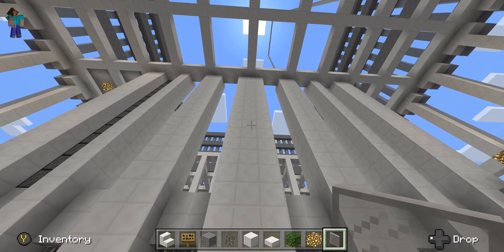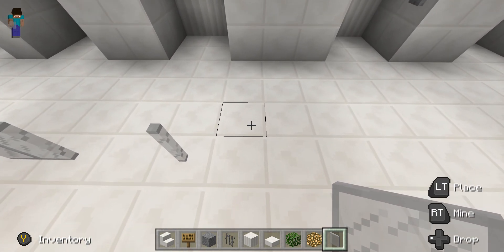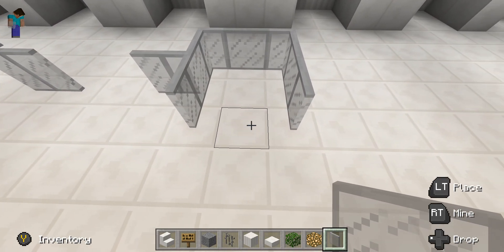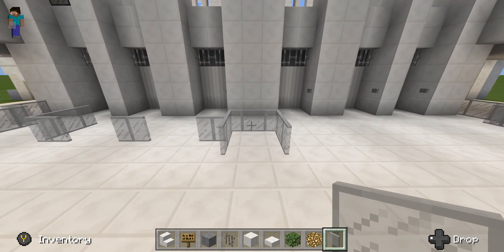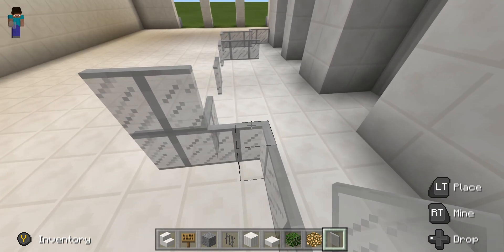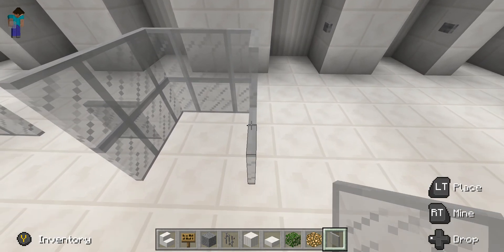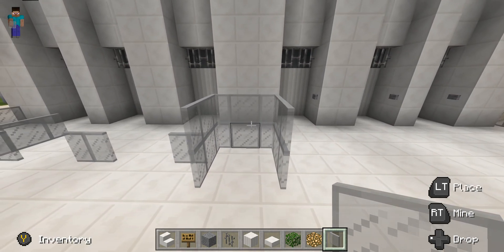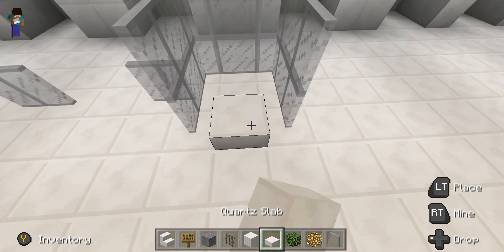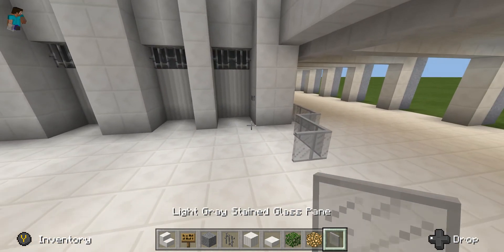When you get to the middle — the three — this is what everybody needs. Once you get to the three, you want to make a square basically. Do the square without the front piece — you don't want to put the front piece. So you have that on that side. Now you want to double this up by one, so do this one more time like that, and then get a quartz block and just leave it like that.